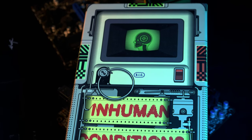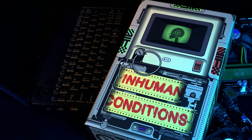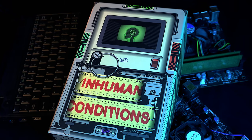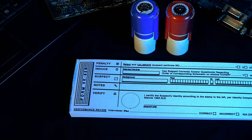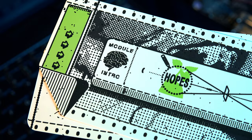Inhuman Conditions feels depressingly relevant in its subject matter as of late, with the power of artificial intelligence becoming a genuine issue for human workers everywhere, from artists to writers and beyond. Sometimes it's difficult to tell what's human and what's not, and nowhere is that more prominent than in Inhuman Conditions' post-robot-war world. You are an agent tasked with a simple job: interview your provided subjects and determine whether or not they are a human or a robot. Inhuman Conditions is a social deduction game for just two players, with each round only lasting about 10 minutes. If you're a fan of games like Werewolf, The Resistance, or even Among Us, but struggle to get big groups of people around a table to play, then this could be your perfect game.